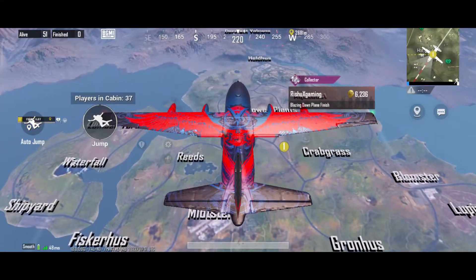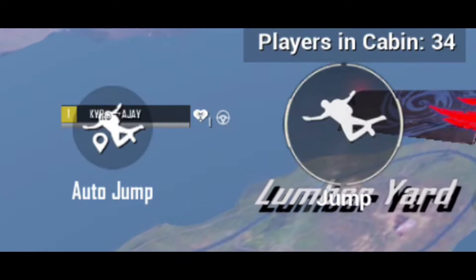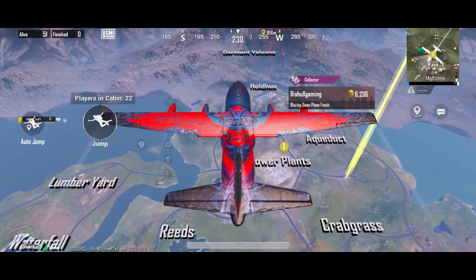First of all, the feature is auto jump, which is in Tesla mode. Same like that, but it is after math match. It is not an important feature. If you land on the game, it is not a perfect landing. And if you are running on the road, your enemies will land very early.